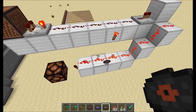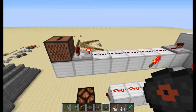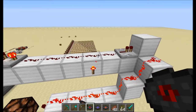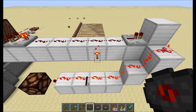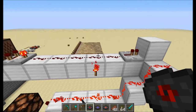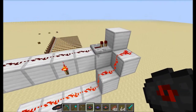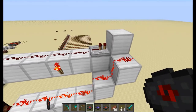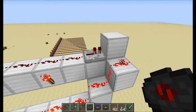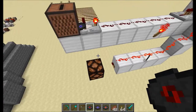This works because each music disc gives out a different output. In this case I'm using Chirp — it has four. So I have one, two, three, four. And then I put a torch right at the end of the fourth one, so that as soon as I have anything equal to or greater than four it'll shut the torch off. And then I added this repeater right here in order to shut it off if it's higher, so anything equal to or greater than five will then shut off.